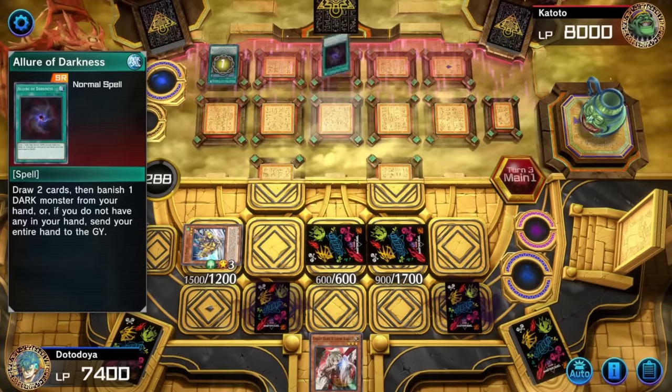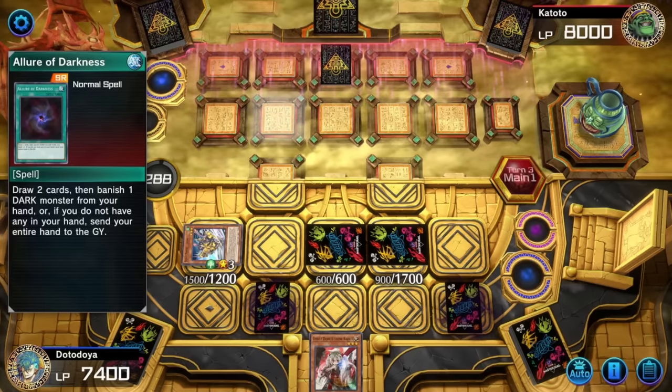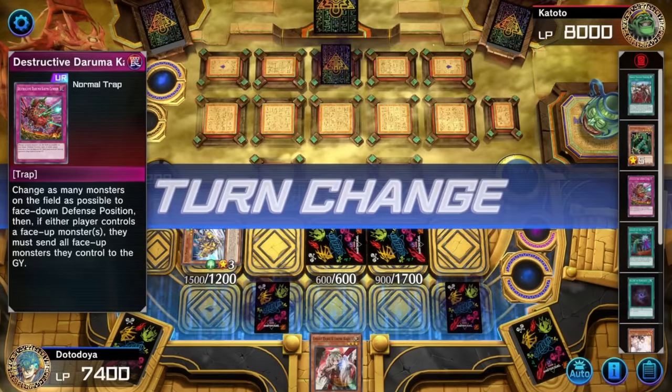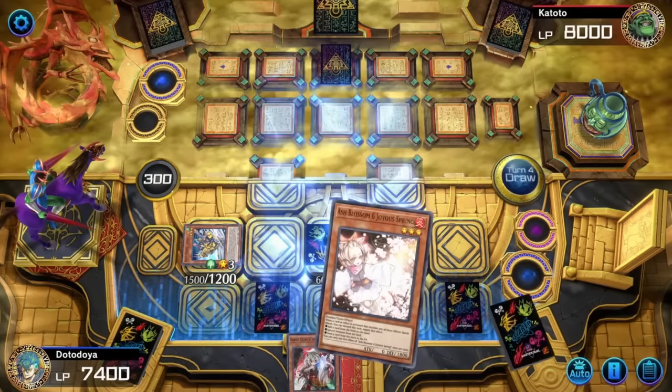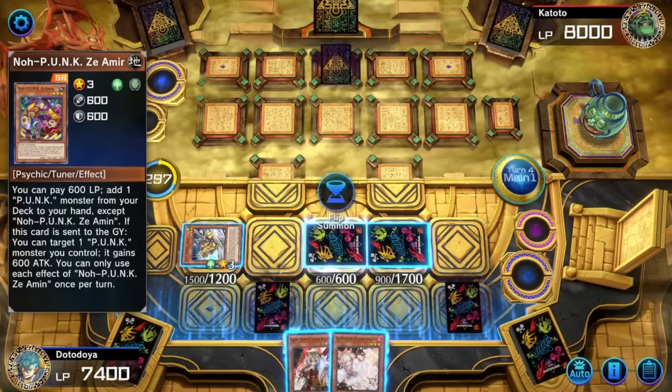Thunder Dragon? Get ready for this one, buddy. GG! The duel's already over. He's trying Allure of Darkness — Officer, arrest this man! He's trying to gamble! Does Dharma Cannon flip forever? Just once? What did you do? Thank you, Ash Blossom — thank you for showing up to the party.